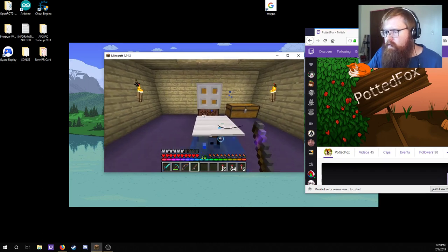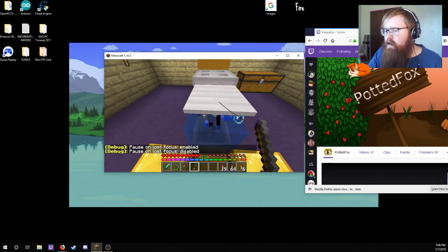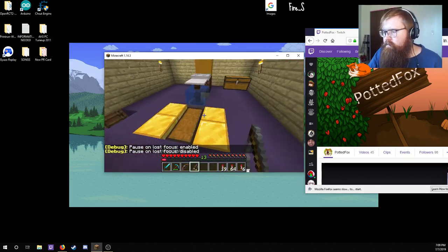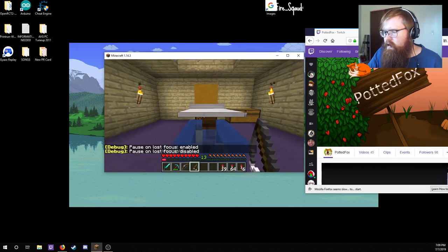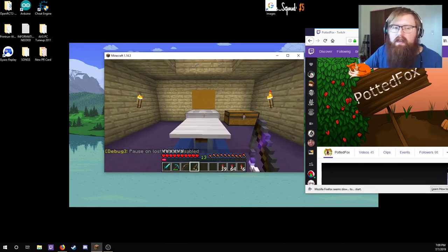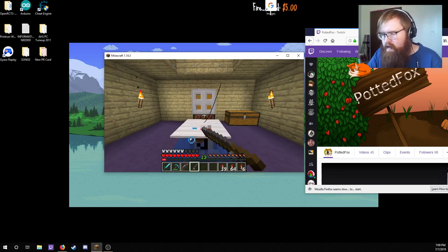All you have to do is make sure, once again, you hit F3+P to turn Pause on Lost Focus to Disabled. Then you line up where you want to be auto-clicking — it can be left or right click. You hold down your input, then you hit F3+T.